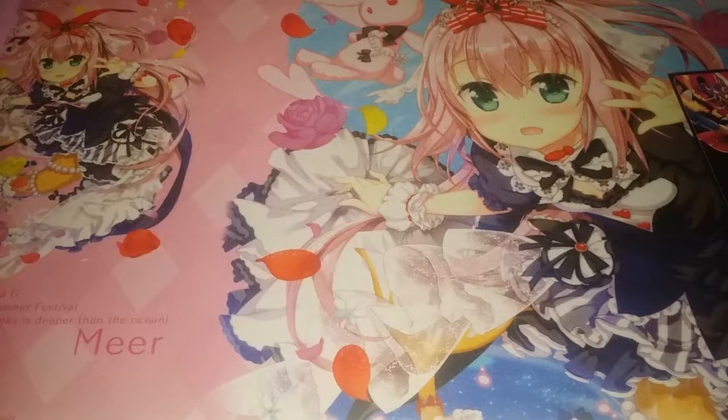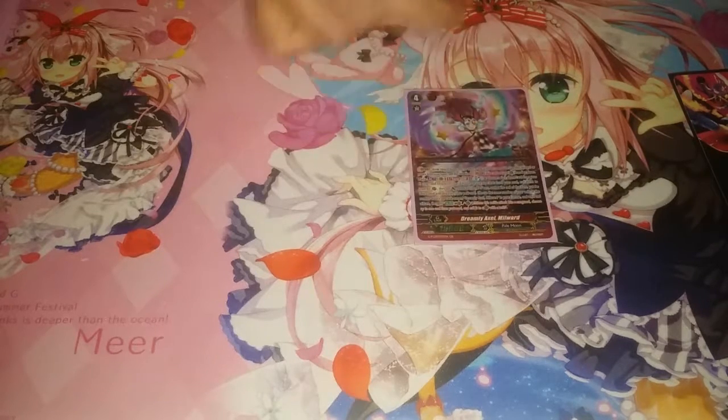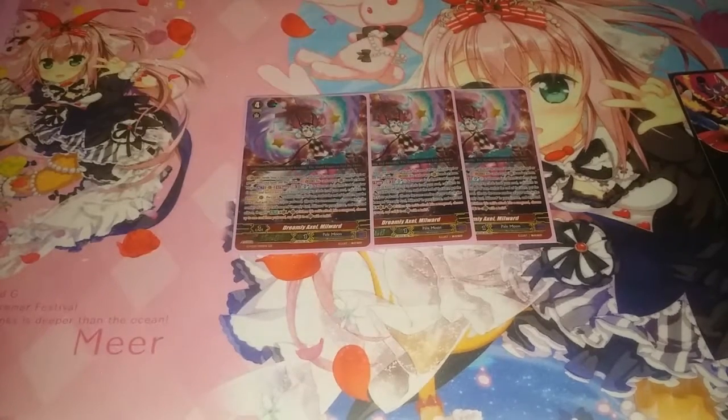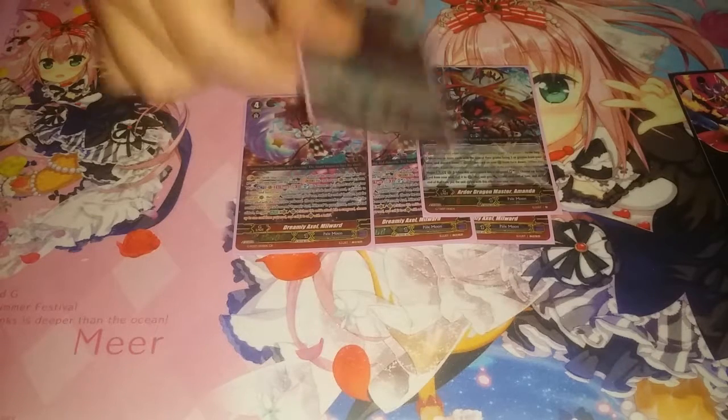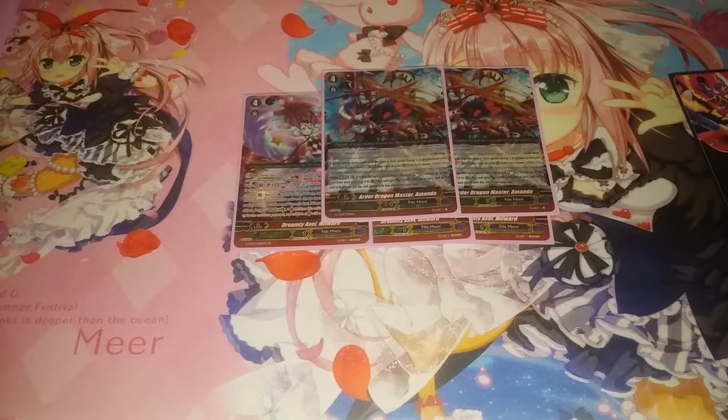Now moving on to the G deck. I have two favourite cards in the G deck. First is Dreamy Axel Millward, which I managed to pull three generation rares of — you can see it there. Three Dreamy Axel Millward.